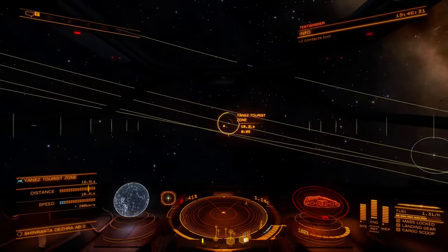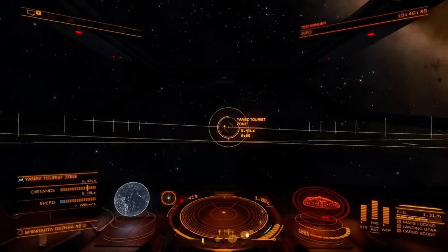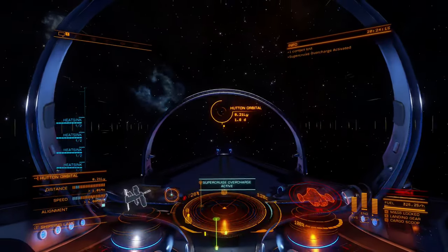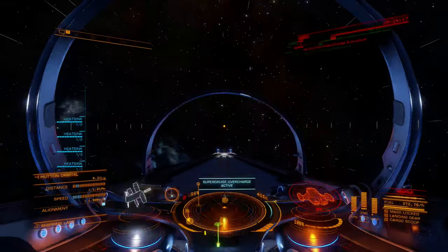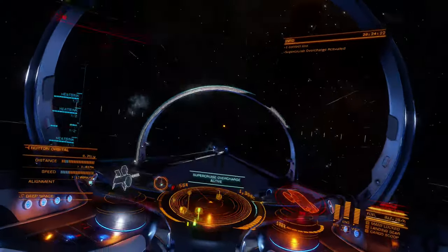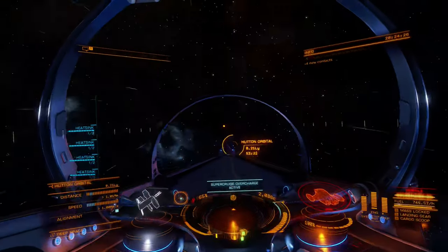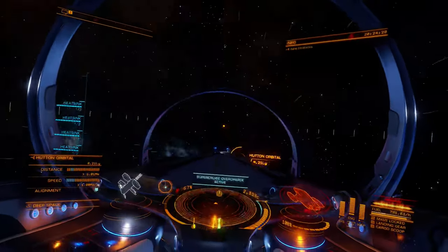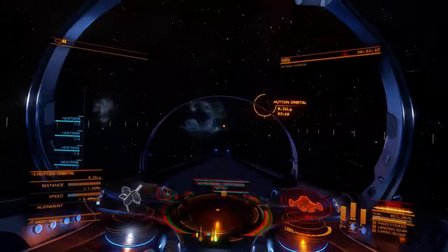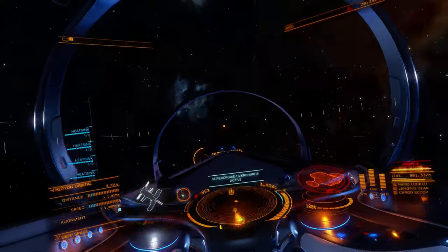Traveling between the stars of binary systems is one of the most time-intensive activities in the game, with the Hutton Orbital run being the most common example — over an hour of non-stop flight to the most remote outpost in the game. Unfortunately, this distance is far too great for any ship to cover in a single SCO cycle, though this feat will likely be highly sought after going forward. It's possible advancements in this technology will eventually enable single-jump transits, but we are not there yet.